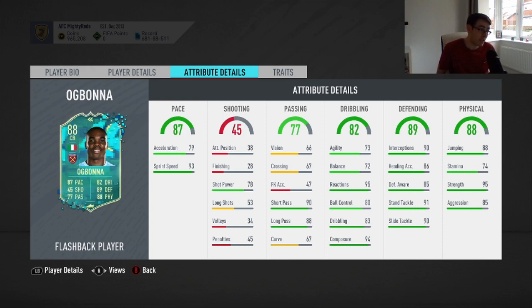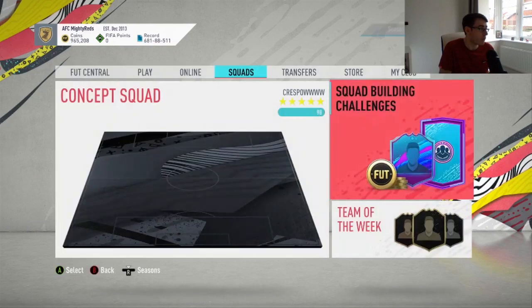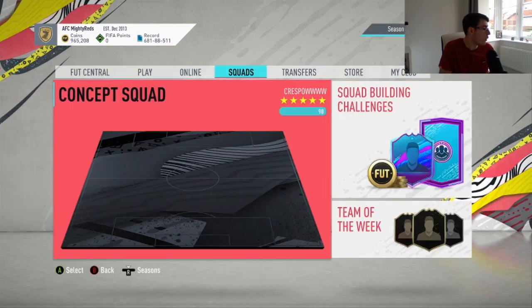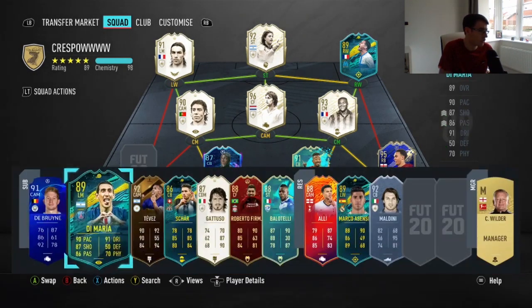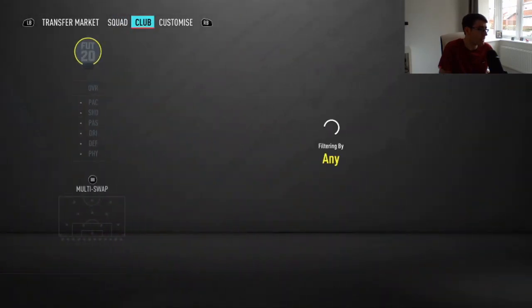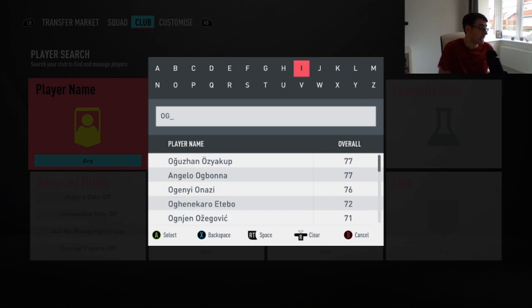74 stamina isn't great, but it's not the end of the world. I wouldn't let that put you off doing this SBC because his other stats are absolutely amazing. No traits on the card. I want to compare him with the Paolo Maldini card you can get from Icon Swaps — that's 13 tokens — though Ogbonna doesn't seem to be in the squad builder concepts yet for some reason.